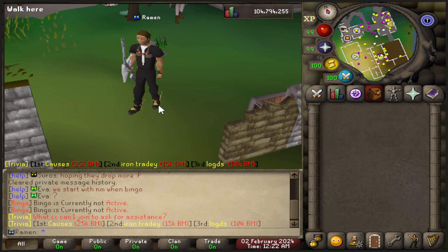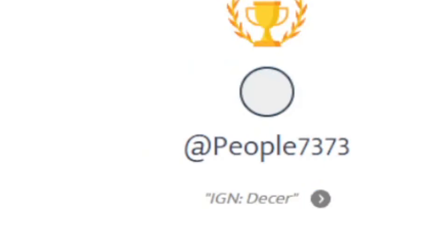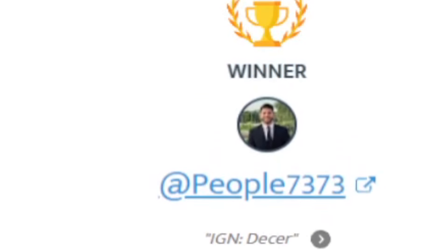Now let's get into last video's giveaway winner. Remember, to enter the next giveaway all you have to do is like this video, subscribe to the channel, and leave a comment below with your IGN on Deflect. The next giveaway is for a $25 book and a February box. Congratulations to IGN Desser — make sure you hit up the owners in-game to claim your free $25. This has been RuneScape Ramen covering Deflect RSPS. Until next time, peace.